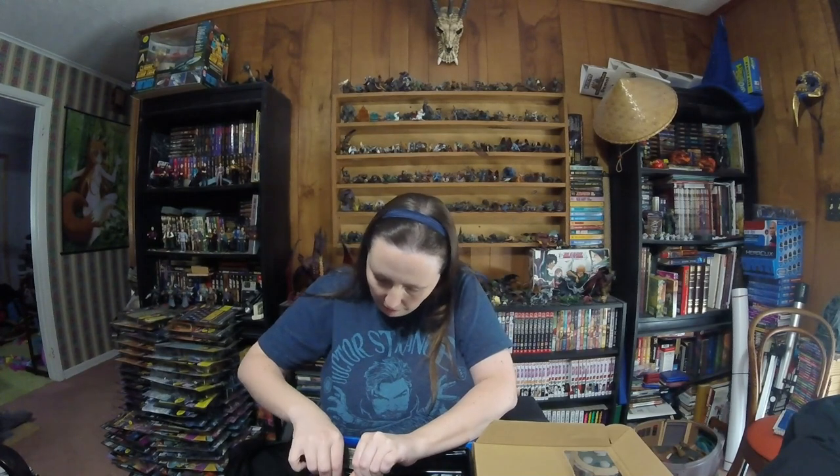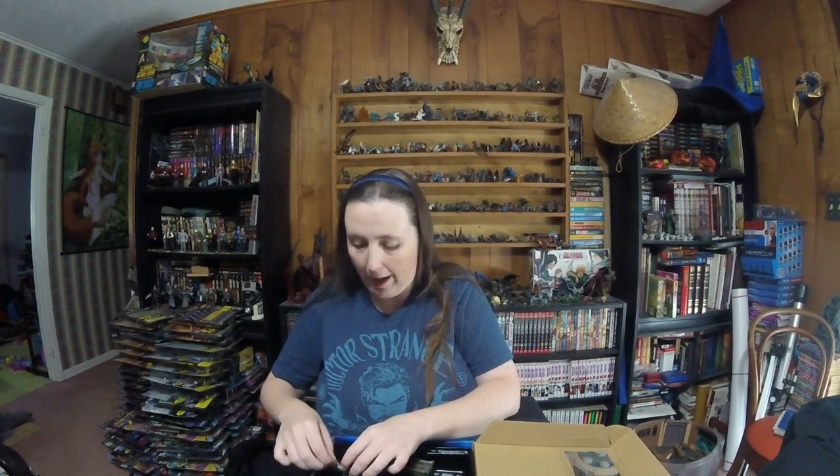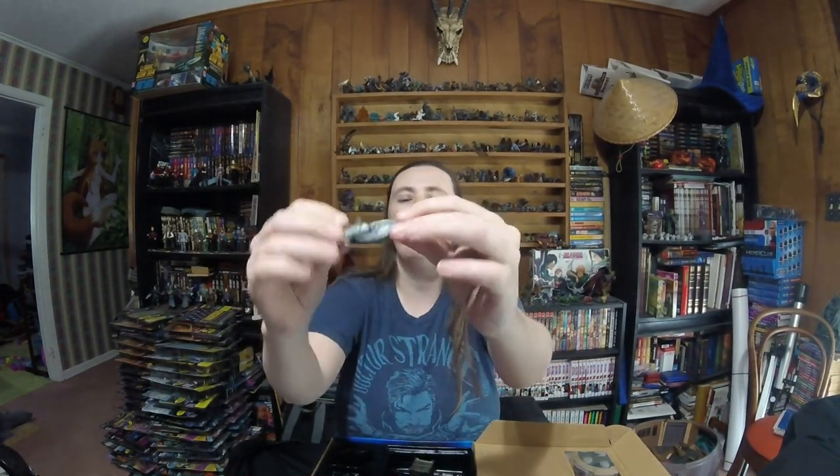We've got a Galaxy class, probably the Enterprise D, and it's got the assimilated sections on it. And we've also got Voyager — the Intrepid class also has the little assimilation bits on it. Paint job's good on those. I like those.